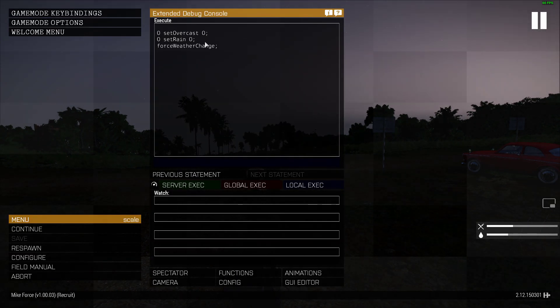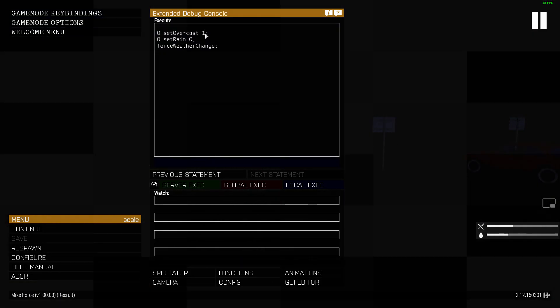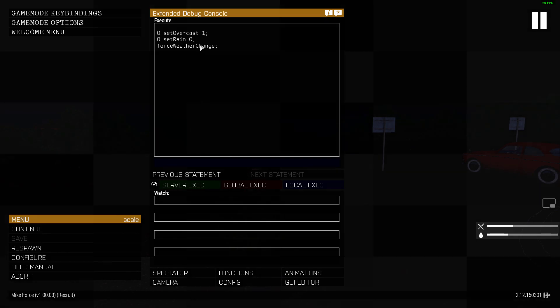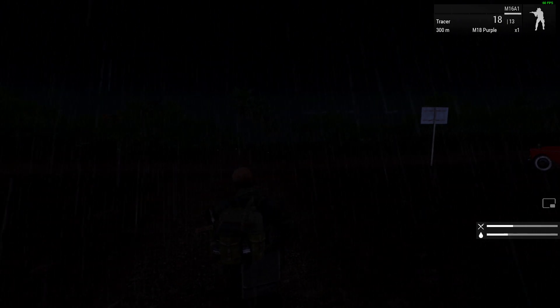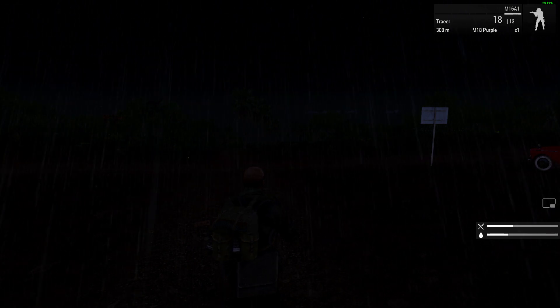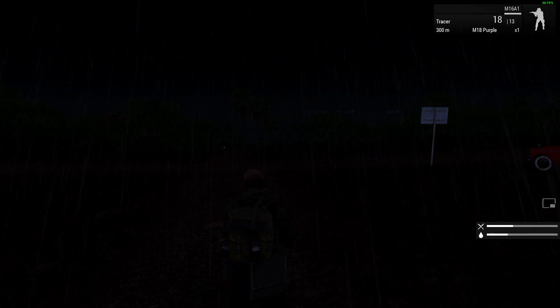Similarly, we could set overcast to one and it would just go overcast — probably a bit dark to see — and set rain to one and the rain would come on. Now there are different values you can have, but you can only have rain if the overcast value is above 0.7. The reason for this is if you're playing solo and it gets dark or starts raining and you just want it to be sunny again.